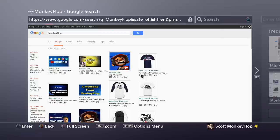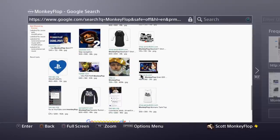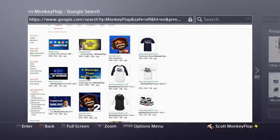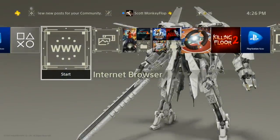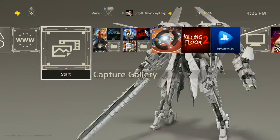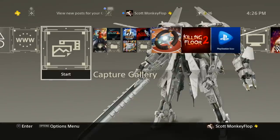I've been getting a lot of comments on this, so I wanted to address it all in one video. If you go online into your internet browser and search for a Google image — I just pulled up Monkey Flop to see what was there — you might find a decent-sized picture. But when you pull stuff off the internet or screenshot it and try to use it as a custom background, it's going to look bad most of the time.